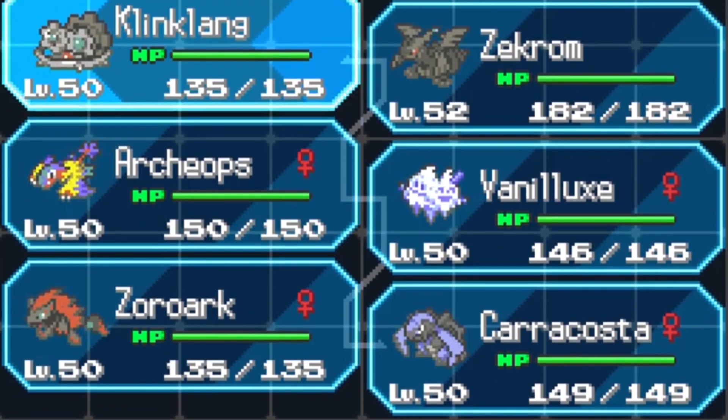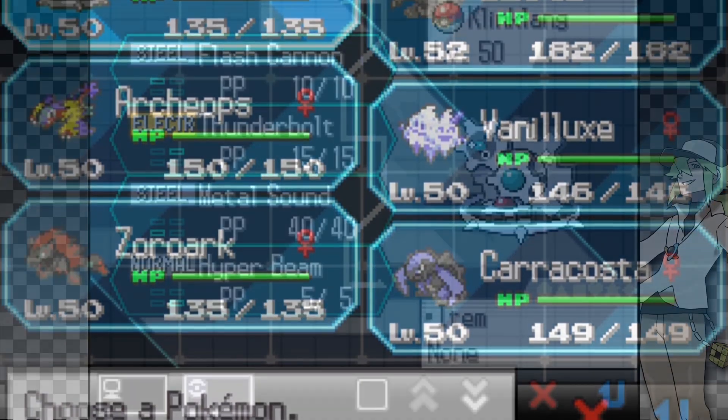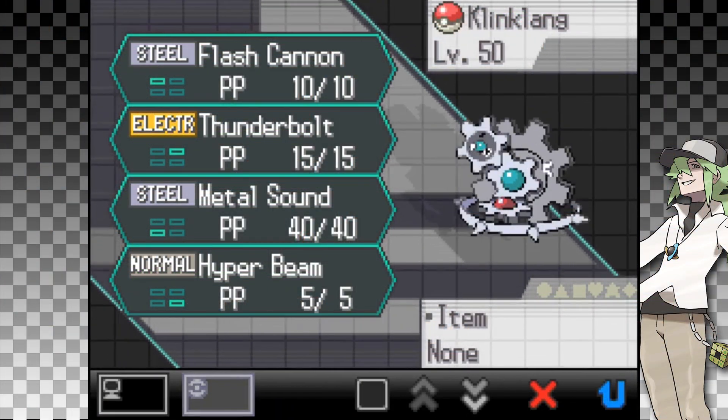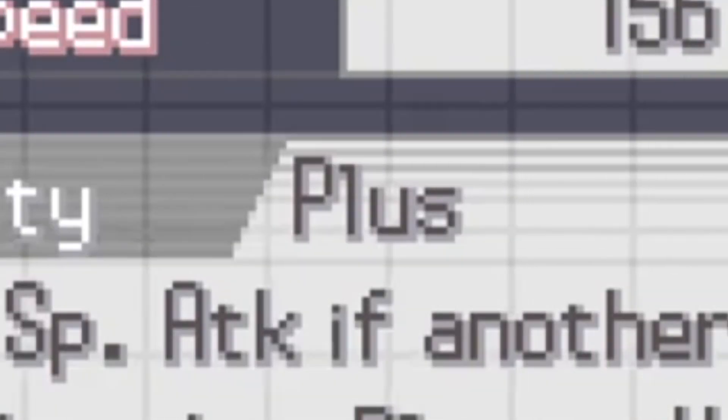Now onto what team I'll be using for the challenge. Just like N, I'll be having Klinklang, Zekrom, Archeops, Vanilluxe, Zoroark, and Carracosta. Klinklang will have Flash Cannon, Thunderbolt, Metal Sound, and Hyper Voice, with the ability Plus. Well, that sucks.